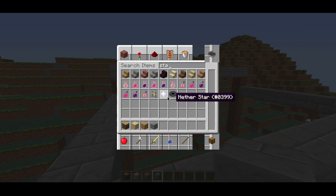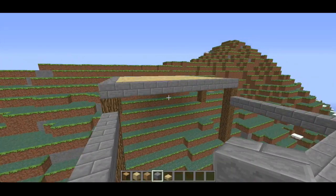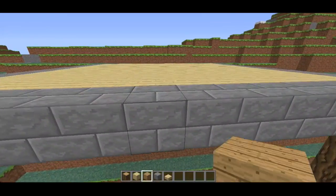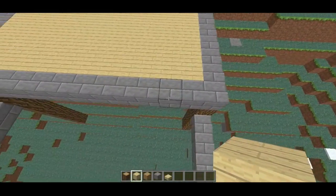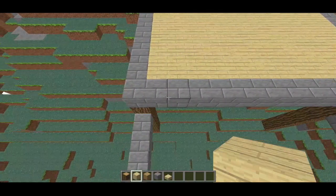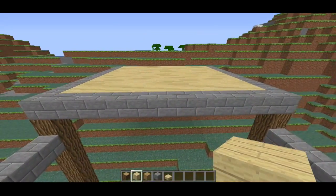We're gonna need some stairs. Let's see — could go birch. How about we just go with slabs? That would be fancy. Is this even or odd? Two, four, six, eight, nine, ten, eleven, twelve, thirteen, fourteen. Okay, this is even.